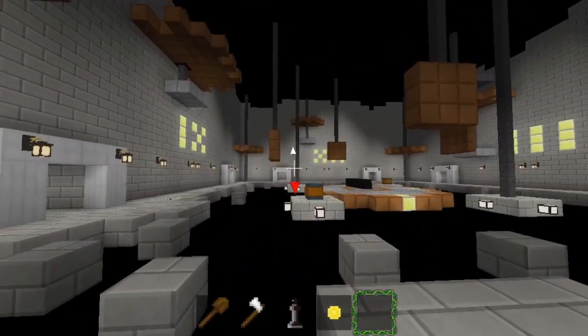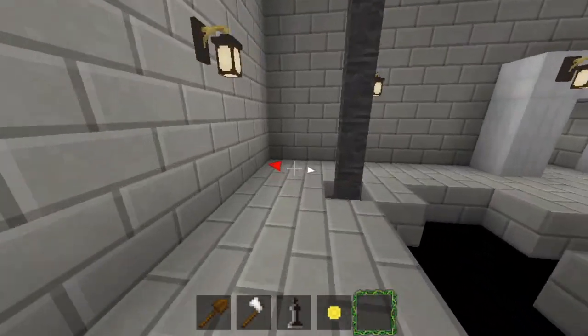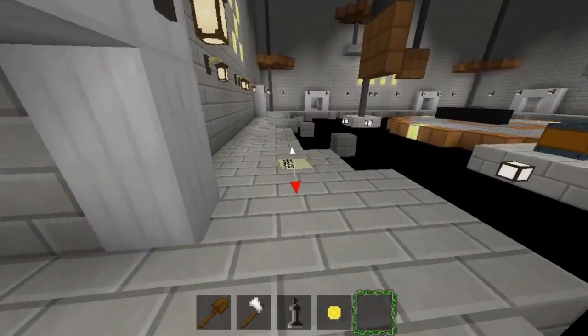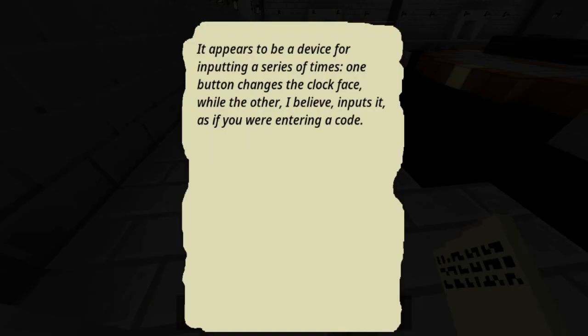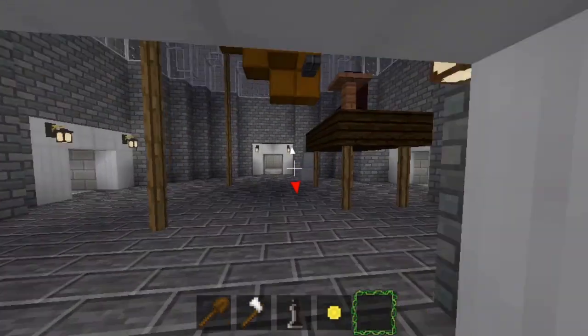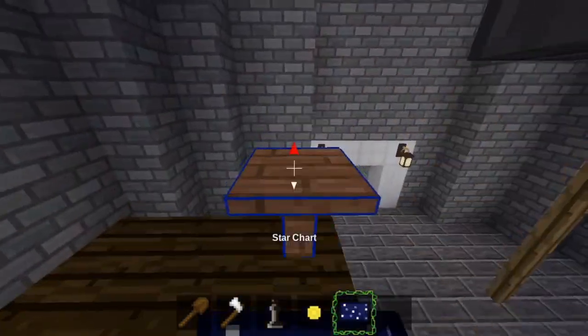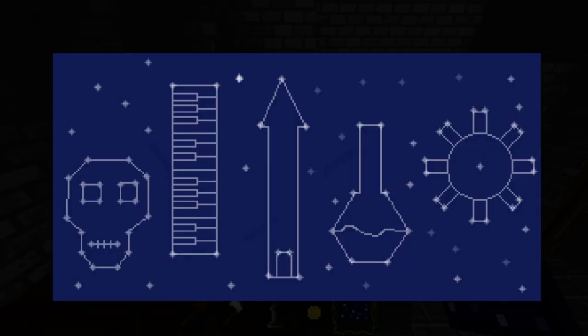I arrive in a new room with massive clockwork and a bottomless void. A note here suggests that I need to find a code. In the observatory, this star chart seems to suggest a sequence of locations.